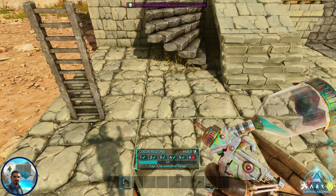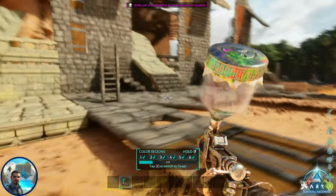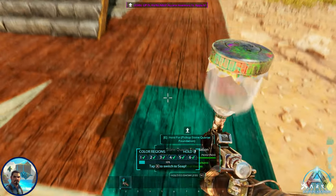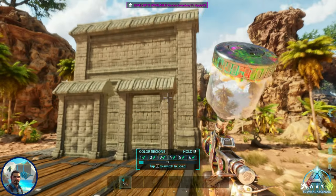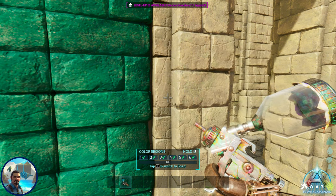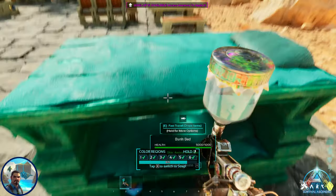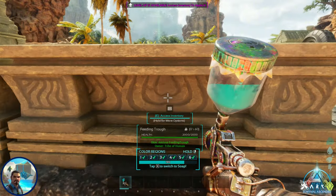All of these are 100% paintable. As you can see, painting affects all areas of each skin — it changes all zones and gives a lovely color. It does give a true color representation. It also works on behemoth gates and dino gates to prove the point. Everything including the decor is paintable.